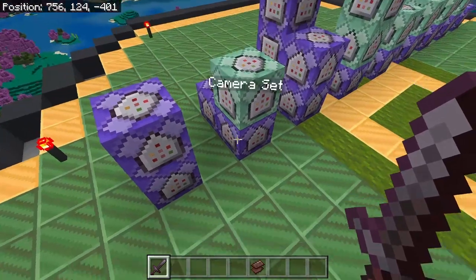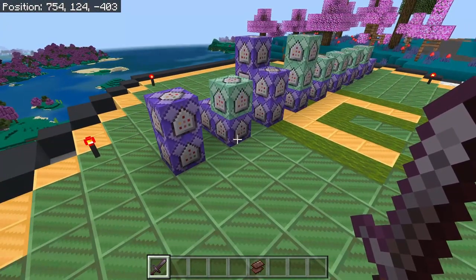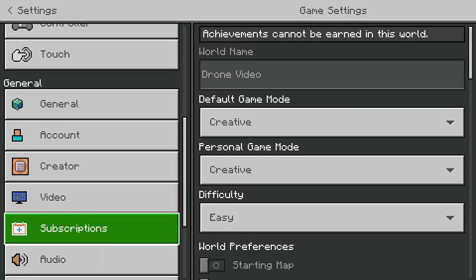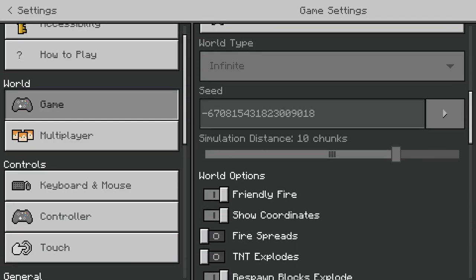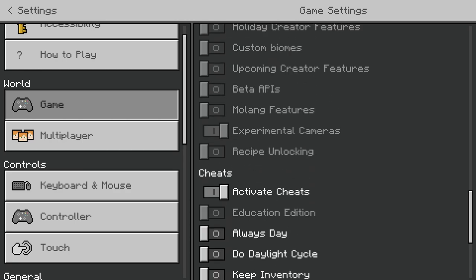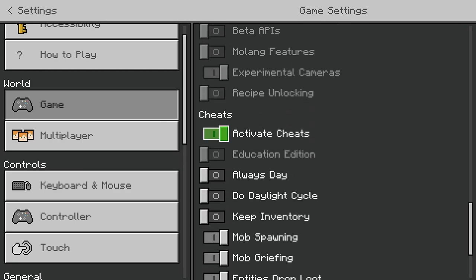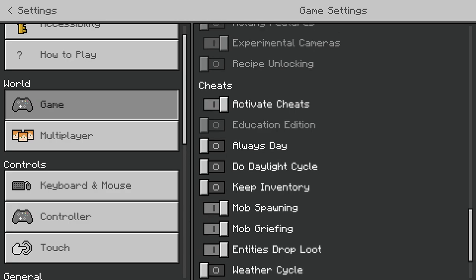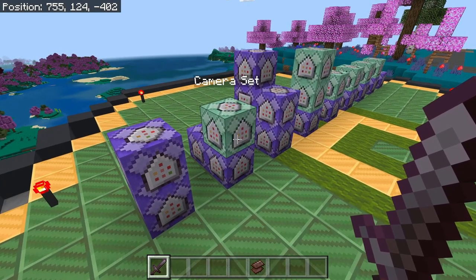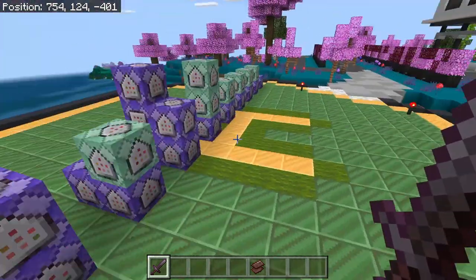The next set of commands we have are the actual camera commands. Just a little reminder — at the time of posting this, you do need it in your account settings. You need to go to game, and right here at the top of the screen — experimental cameras — that needs to be turned on. Eventually you won't need this anymore, but at the time that I'm recording this video, you do need that setting enabled. So just a heads up with that. But anyways, let's get into the actual camera commands.